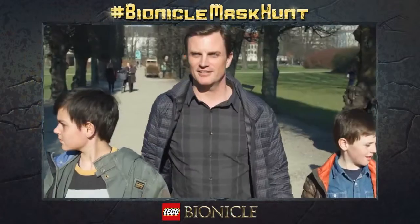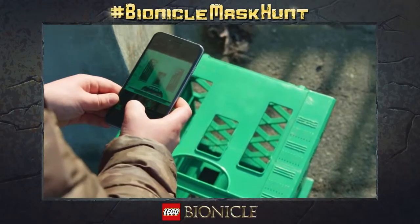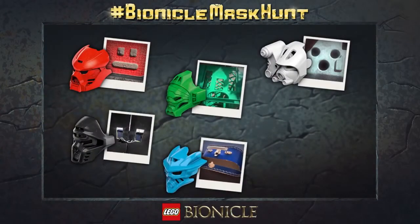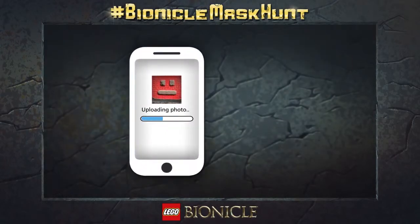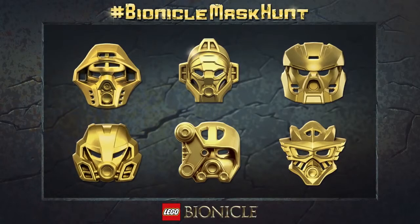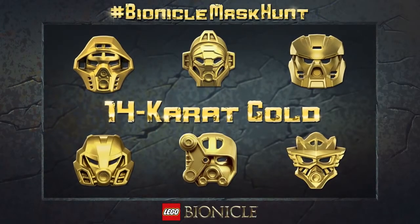To begin the quest, look for masks hidden in objects around you, focusing on the six Bionicle Power elements – fire, ice, jungle, water, earth and stone. Upload the pictures of the masks you find to Facebook, Twitter or Instagram using the hashtag BionicleMaskHunt. The best six pictures will be rewarded with real 14-karat gold Bionicle Masks of Power.